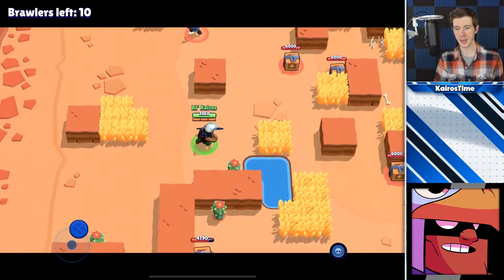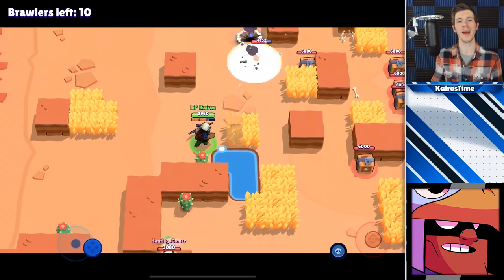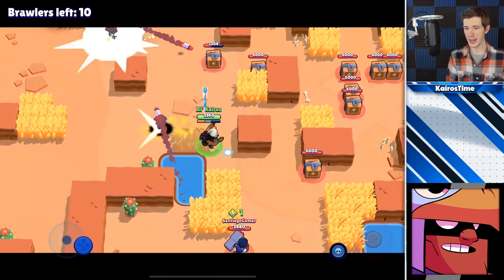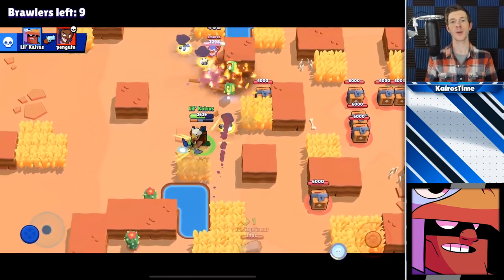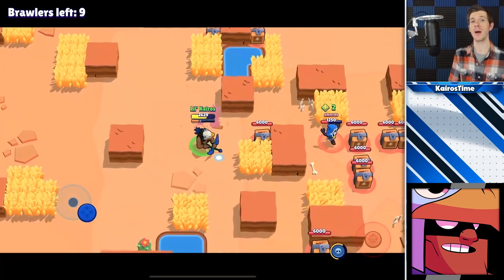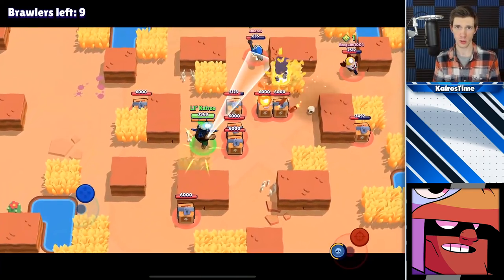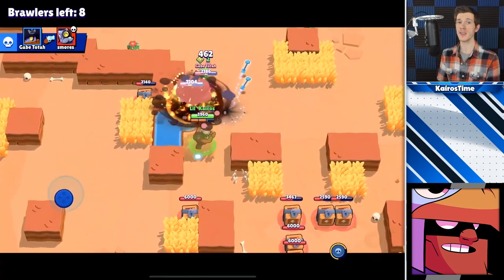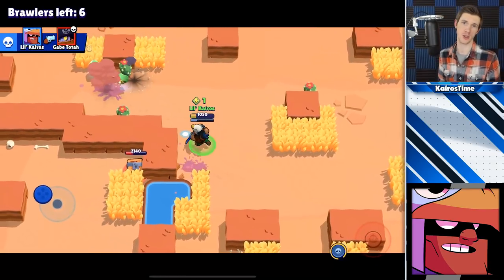Regarding Bo's attacking pattern, you can actually swap between burst damage and area control depending on how you move while he is firing those three arrows. If you move to the left while attacking, all three arrows will hit in the same spot dealing a lot of burst damage. If you move to the right, they will actually spread out further, increasing the area control he has. My biggest tip for Bo is mastering these movement patterns so that you can swap between the two depending on whether you want burst damage or area control.